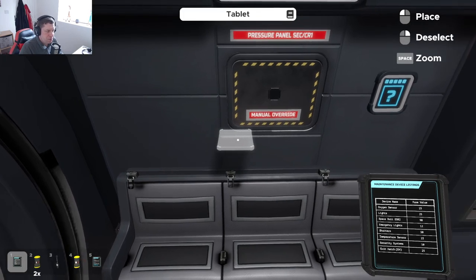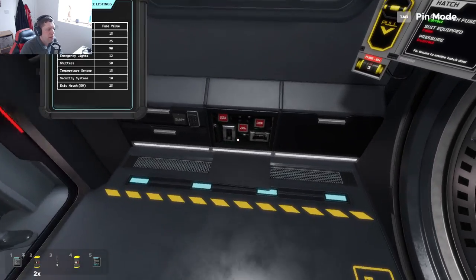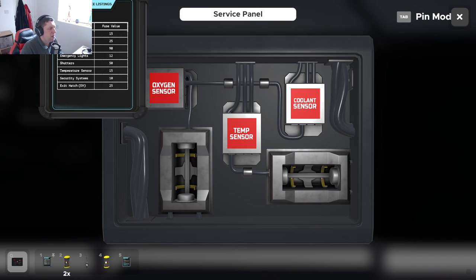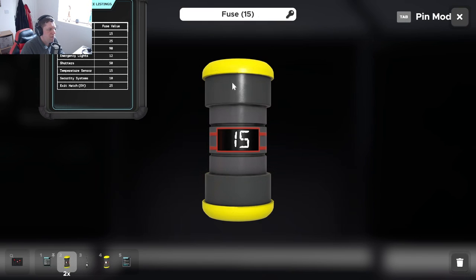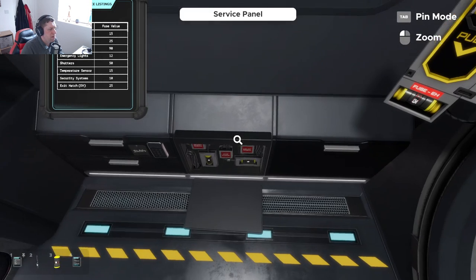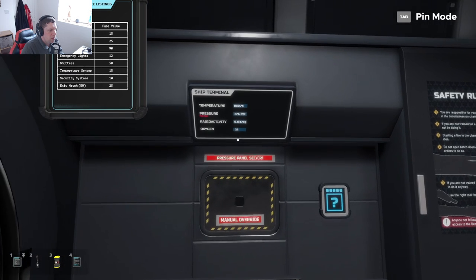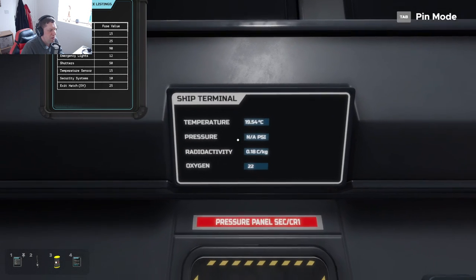Okay, so we've got a maintenance list. This is possibly what we're going to want for here. Let's take another look at this. So the oxygen sensor needs a fuse of 15, and the temperature sensor needs a 15 as well. But the oxygen is also linked to the coolant - I don't know if that does anything at all. We'll come back and look at that in a minute. So the temperature is 90 degrees. The pressure is too low.